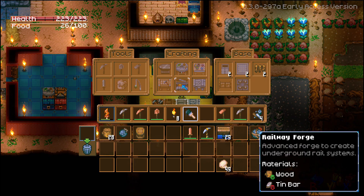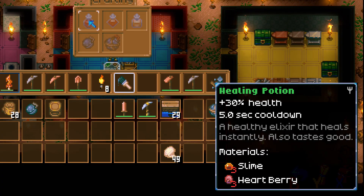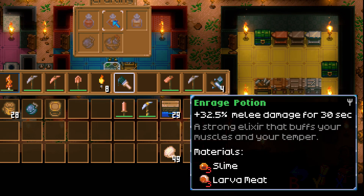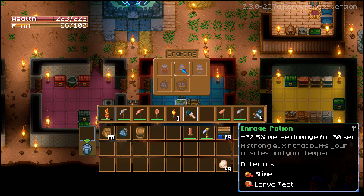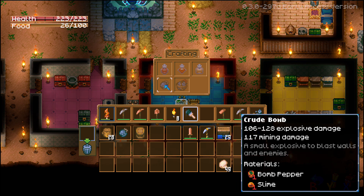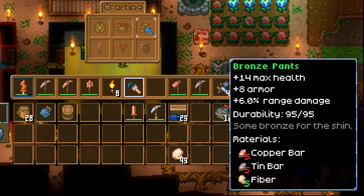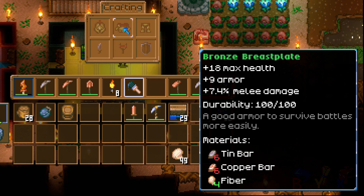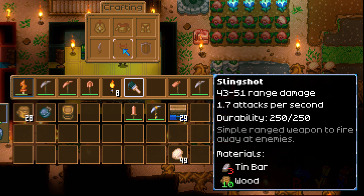After that we've got the railway forge for making railway pieces and minecarts, and the alchemy table where you can make potions. There's a healing potion needing slime and heart berries, an enrage potion for extra melee damage needing slime and larvae meat, and a stone skin potion for extra armor for one minute needing slime and karak. You can make these potions stronger later with a refinery. You can also make smaller and larger bombs requiring bomb peppers and slime. Then the tin anvil lets you make all the bronze armor sets — good for health, armor, and extra melee, ranged, and mining damage.